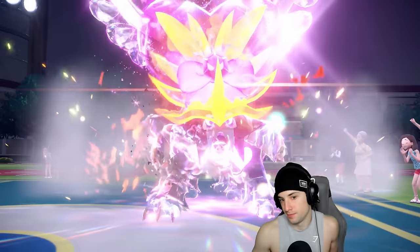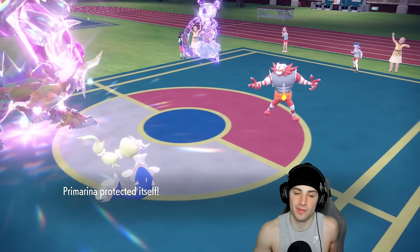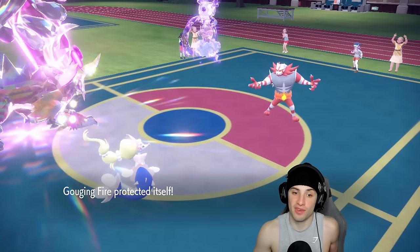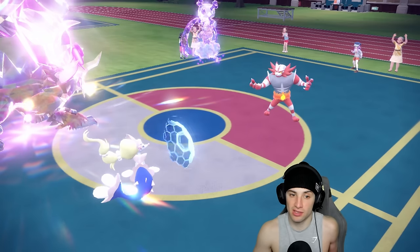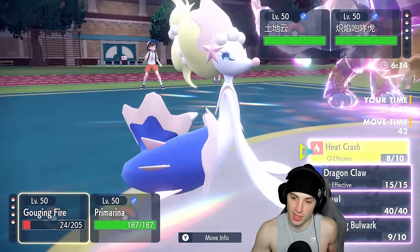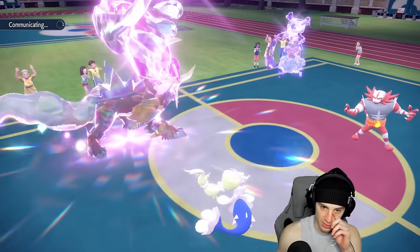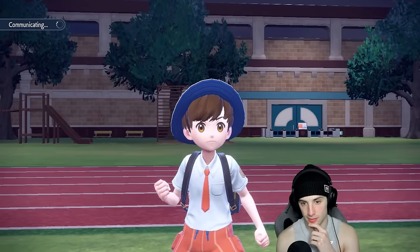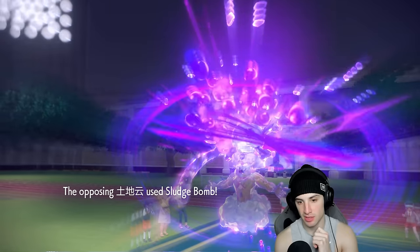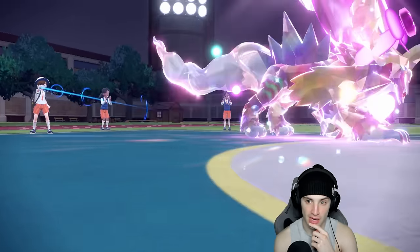Just double protecting to make the safe play. Fake out goes into Gouging Fire instead — reading the Protect, or doubling into Gouging Fire. From here going Heat Crash into Incineroar and Hyper Voice to close out. There's Sludge Bomb flying — it is super effective, I always thought it was neutral. And Flare Blitz KOs — but now I get to bring out T-tar and Golem!